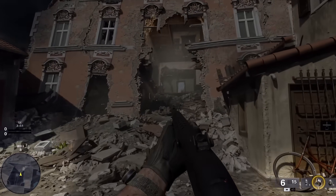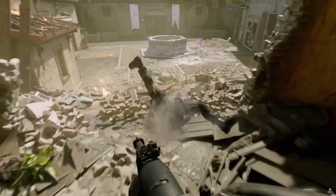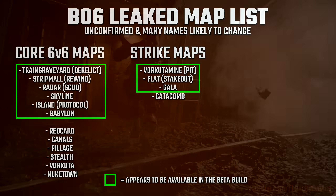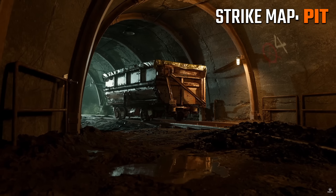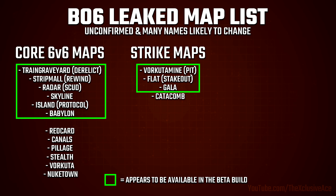Next let's talk about the Strike maps, which are the tiny maps mainly designed for 2v2 — though 6v6 Faceoff was also very popular in Cold War and is confirmed to be coming back on these tiny maps. Three of these are in the current leaked build, so expected for the beta: we have the Vorkuta Mine map which appears to be called Pit, and we saw a handful of clips of Pit. Then we have a map called Flat in the code, which appears to be Stakeout in the actual game. Finally, a map called Catacomb that isn't in the current leaked build, so I don't expect it in the beta.